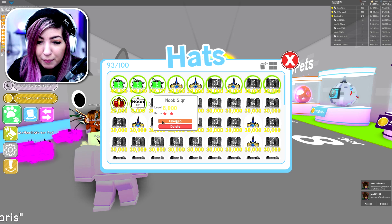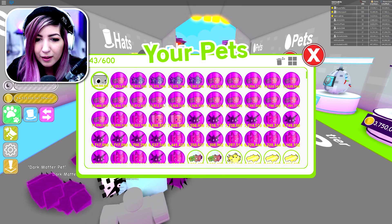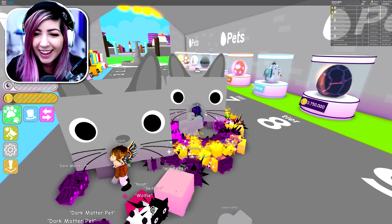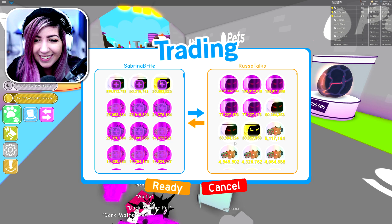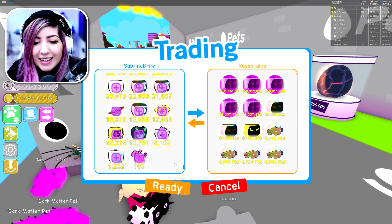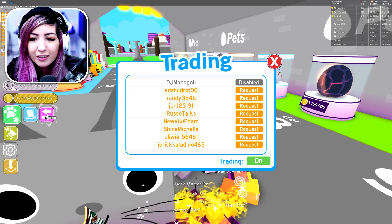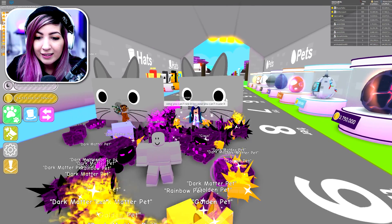I want to put a hat on mine. Yes, let's put a hat on it. It has a little crown on it — do you see it? I put the noob hat on it. It's so tiny. Look at the little crown on mine. Oh, not for these pets though. You have to look for the last one that has green. I only have eight pets and they're all dark matter. So there's no way to know that the dark matter pets are out.